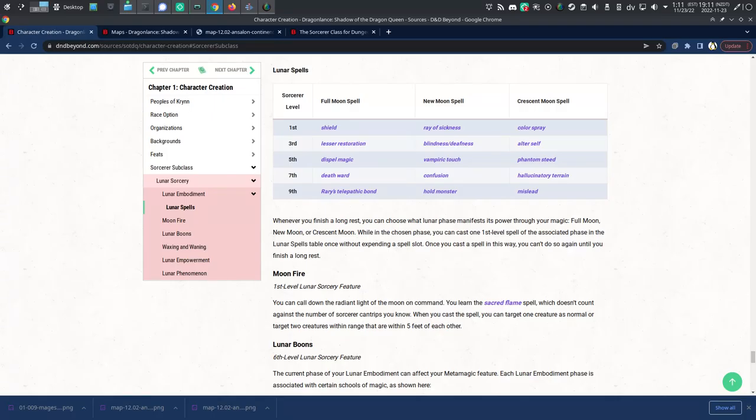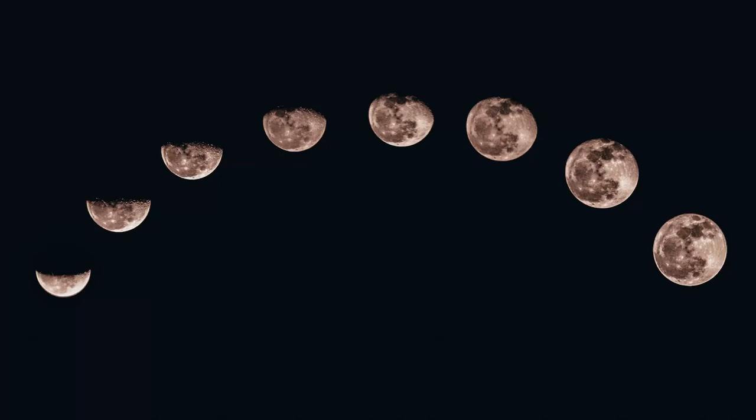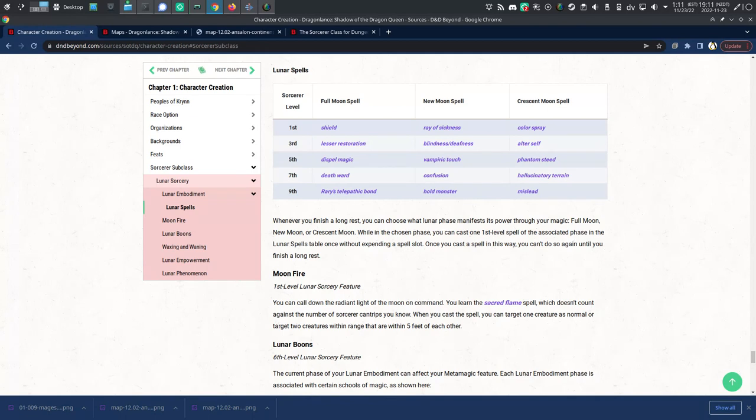The Lunar Sorcery subclass functions as a hot-swappable group of spells — it's a pretty cool mechanic. When there's a full moon, you get one set of spells. When there's a crescent moon, you get a different set of spells. When there's a new moon, you get another set of spells. Depending on your level, a sorcerer can swap out spells with this subclass, and that does seem like a lot of fun.